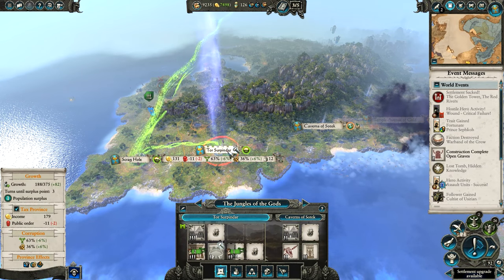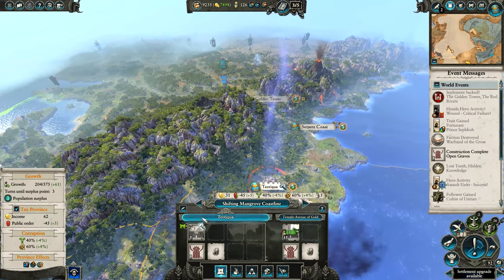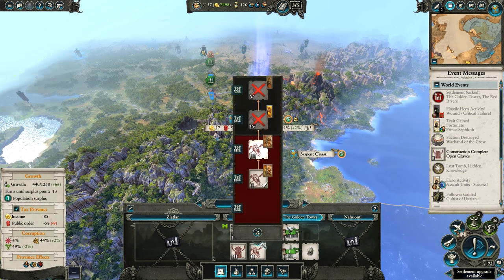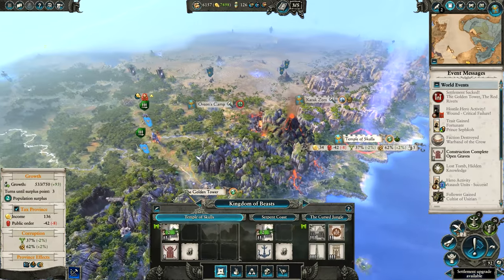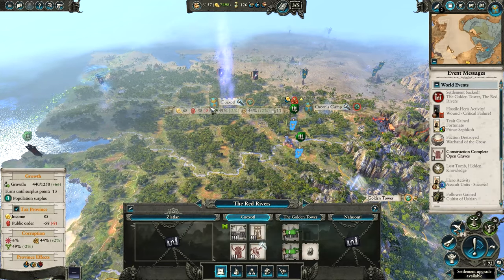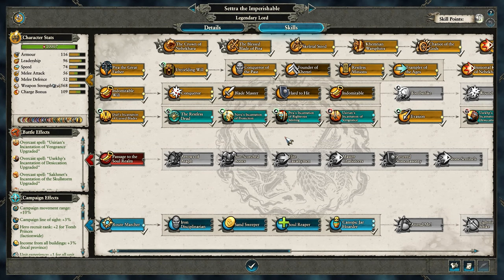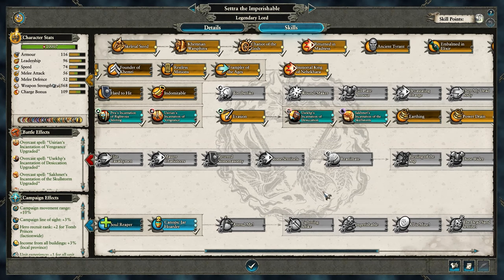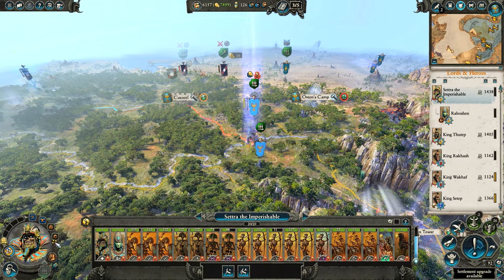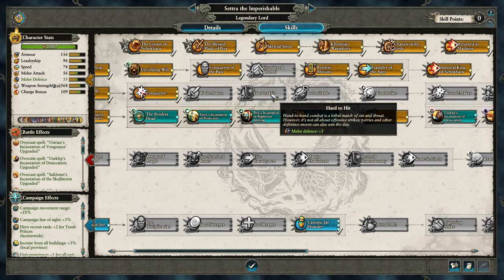We're nearly getting positive public order at the Jungle of the Gods. We'll upgrade to the Golden Tower and fix that up. We'll possibly upgrade another military building. Cetra can finish the Canopic Jar Hoarder skill. Then I'll go up towards Blade Master, melee defense, and all that kind of stuff — get Tomb Strike and then maybe give him full plate armor. Over My Dead Body might be quite nice for the extra speed.